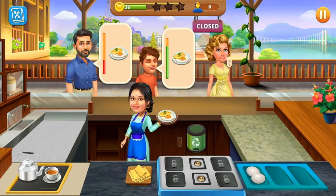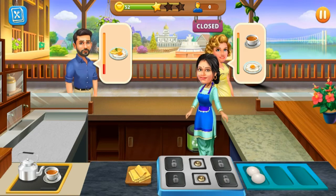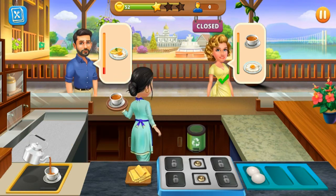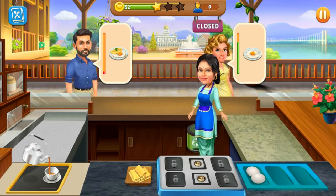You can see the green dustbin here. If I throw food in the dustbin I will get minus five, so I don't want that. Be careful that you don't throw away any food you've already made.